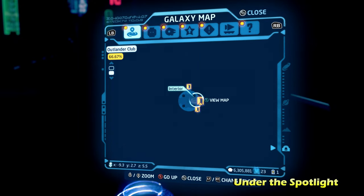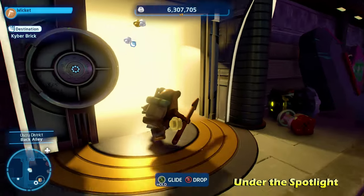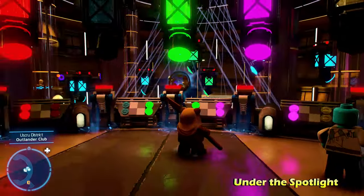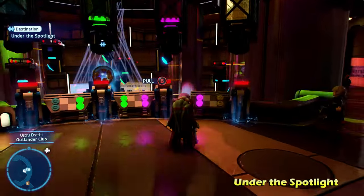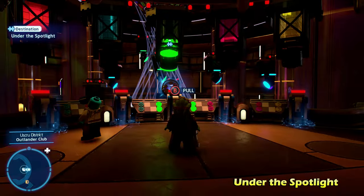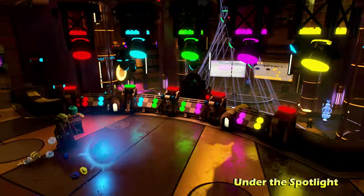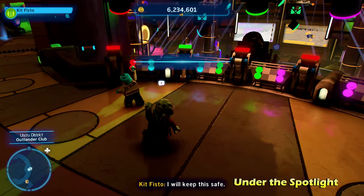Moving back into the Disco Club to get the third kyber brick — apologies for this being a little out of order, as it didn't show up on my map right away. We're going to the second floor where there's a bit of a puzzle. Each of the switches does a different thing — some turn off spotlights, some activate them. You want to get it so that all five spotlights are lit up. Once you do that, you will get the kyber brick for Under the Spotlight.